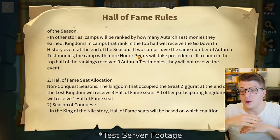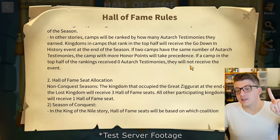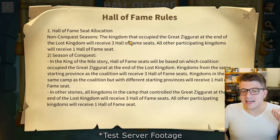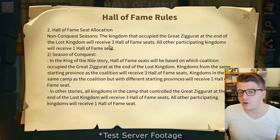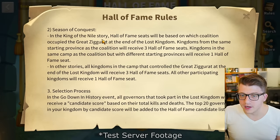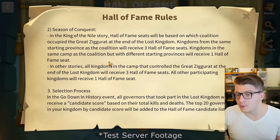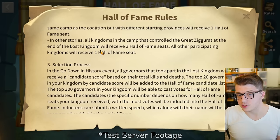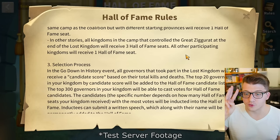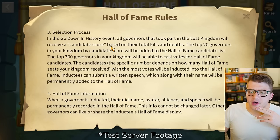For Season of Conquest, in the King of the Nile story, if your camp occupied the Great Ziggurat at the end of the Lost Kingdom, your kingdom receives the event. In other stories, camps are ranked by Autark Testimonies earned; kingdoms in the top half receive the event. For Hall of Fame seat allocation: in non-conquest, the kingdom that occupied the Great Ziggurat gets 3 seats, all others get 1. In Season of Conquest Nile story, kingdoms from the same starting province as the winning coalition get 3 seats.